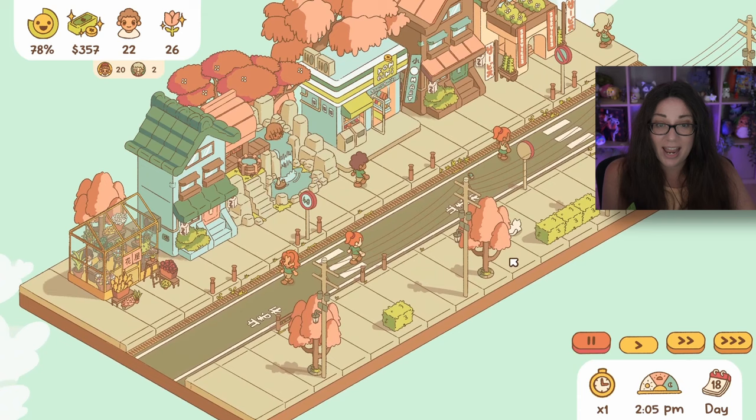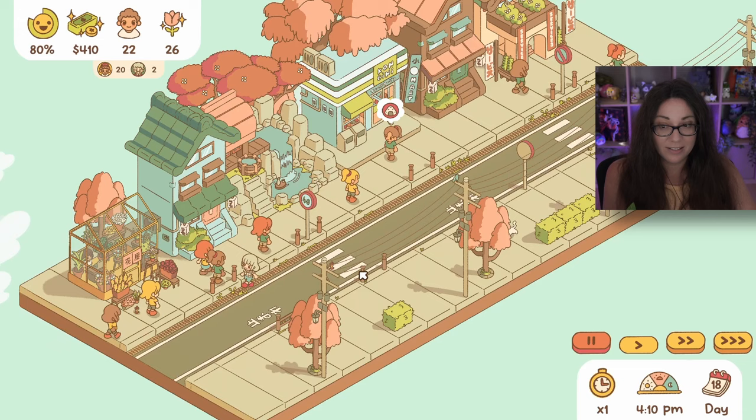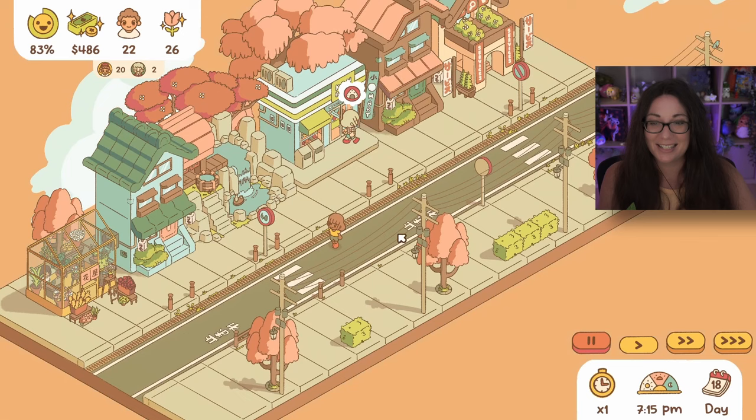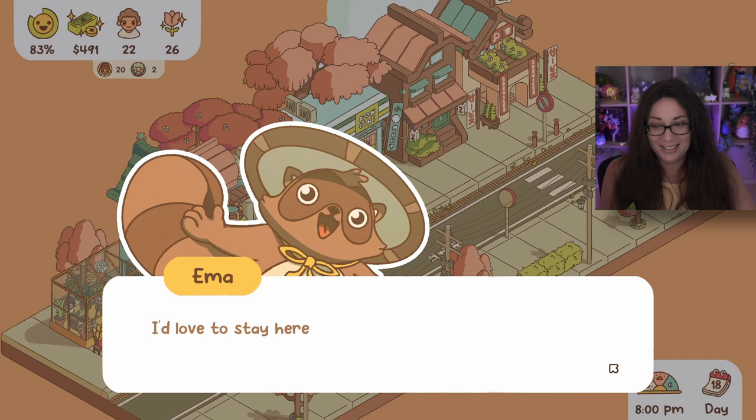We've got three cats, then four cats! We did it - that's our fourth cat! Now I just wonder how many more cats we can get. That is amazing - we've done it! This is one of the most beautiful little streets I've made so far. Cats everywhere - I'm so happy to hear them purr! I'd love to stay here forever and pat them more, but we have work to do.